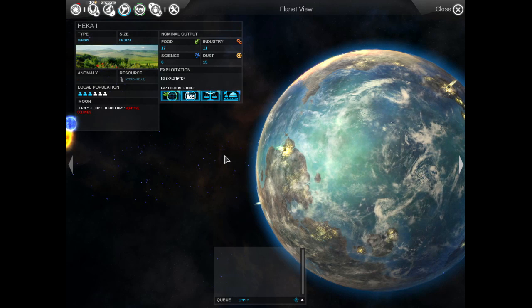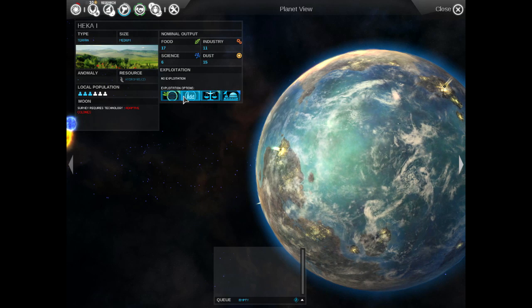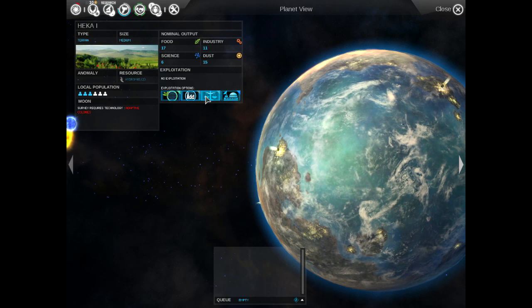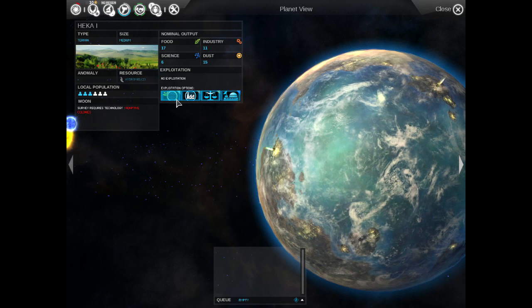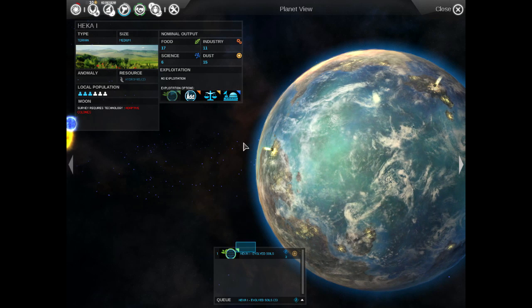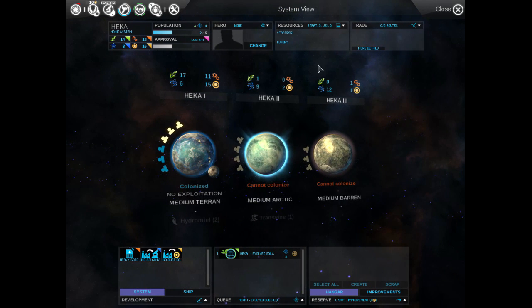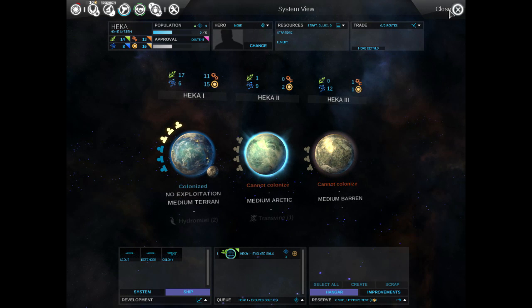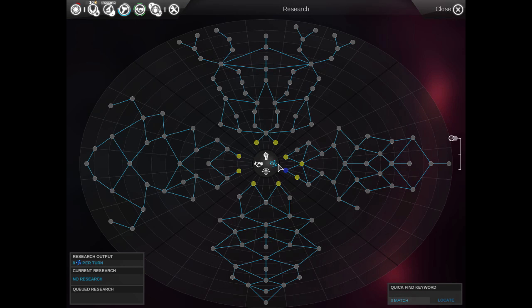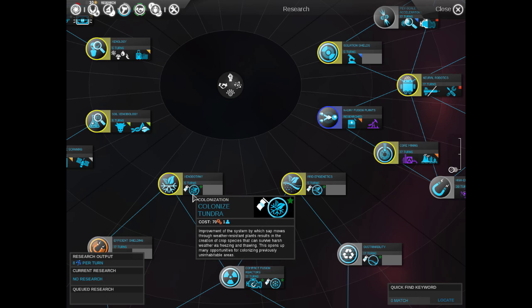Looking at these planets, it's really important to try to get the population up as soon as possible — you can do that with these exploitations. When you colonize a planet, the first thing you want to do is exploit it. Each planet can have one exploitation option. I'm going for the soils here — Terran planets are best for farming and food production. Other types of planets, like the Arctic, are good for science. There are desert ones that are good for dust, which is basically the currency in this game.